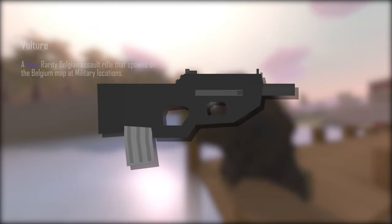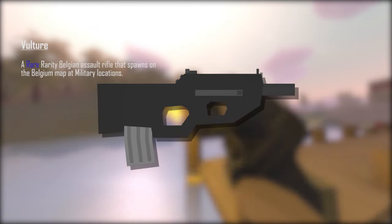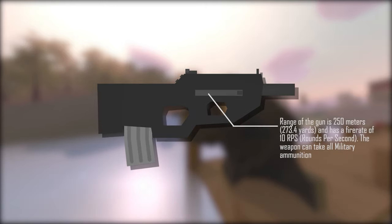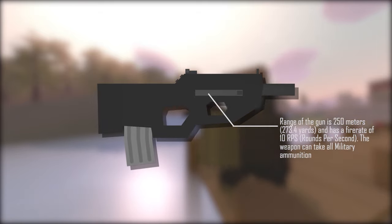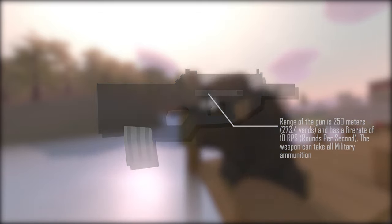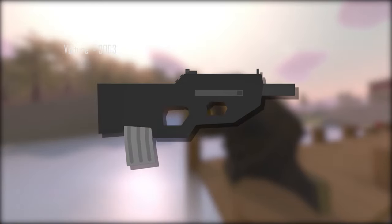For the penultimate gun, we have the Vulture. The Vulture is a rare rarity Belgian assault rifle that spawns on the Belgian map at military locations. The range is 250 meters (273.4 yards) with a fire rate of 10 rounds per second. It takes all military ammunition. Base damage is 38, headshot 41.8, spineshot 30, armshot and legshot 22.8. The ID is 9003.